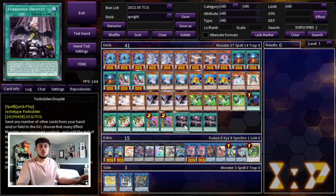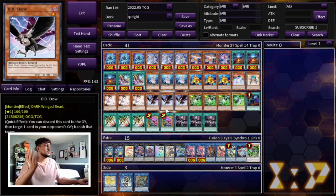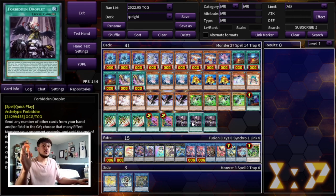We're playing three Forbidden Droplet. It's 41 cards in the main deck — the 41st card was the second Smashers. I was playing 40 forever but really wanted that second Smasher and couldn't cut anything else, so we're at 41. For budget players, I know this deck isn't cheap. If you don't have Forbidden Droplet, you can play Forbidden Chalice here — it's really good this format. Imperm is also another really good option. Essentially just swap in another hand trap in that slot.